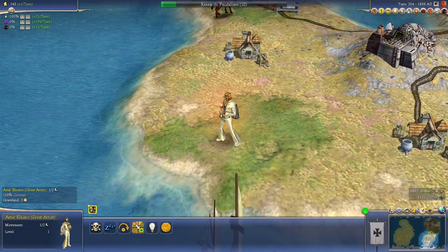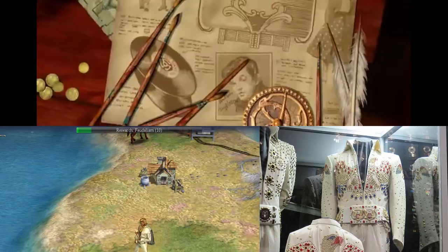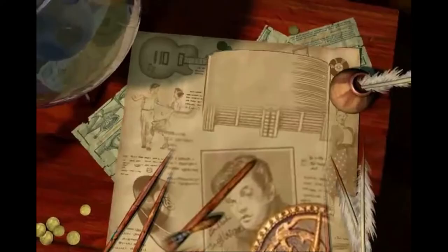Civ 4 continues with plenty of secrets and easter eggs. Starting off with the last Elvis reference to date in Civ games: if you take a look at the clothing of the great artist in the modern era, you'll see him dressed in the rock and roll legend's famous white garments. Also, take a look at the wonder movie for the rock and roll project, and in the first few seconds you'll catch a glimpse of Elvis's face in the bottom of the paper.